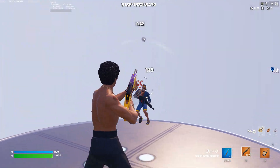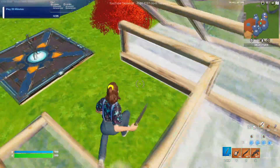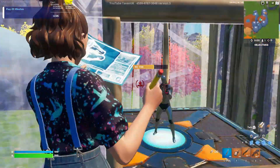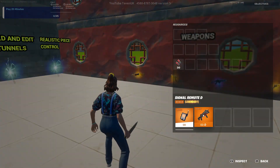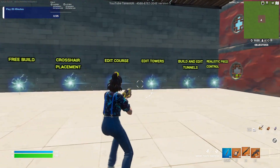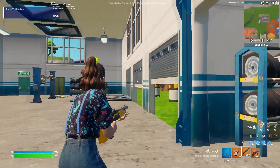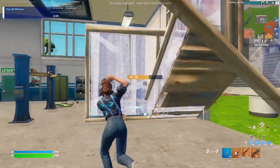Coming up in the fifth spot, we have one of my own maps — Taven's Ultimate Edit Map. I made this for one of my videos, and ever since, you guys have absolutely loved it, so I thought I'd give it a spot on this list. It has everything you could ever ask for in an edit or edit warm-up map: a free build section, crosshair placement, edit courses with different difficulties from easy to hard, edit towers, build and edit tunnels, and my personal favourite — a realistic peace control section.